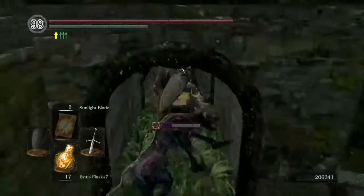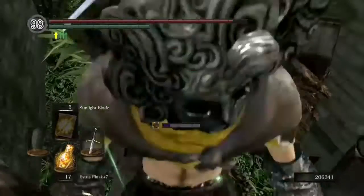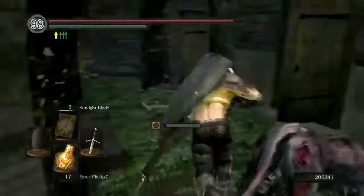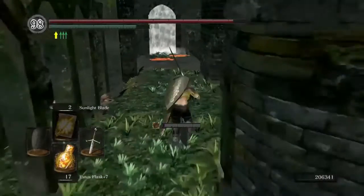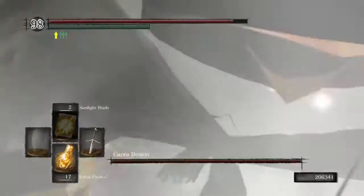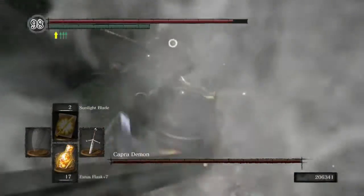Now that everything is out of the way, the corpse and the barrel almost always means a soul item of some sort. Now for the boss fight — stay tuned.